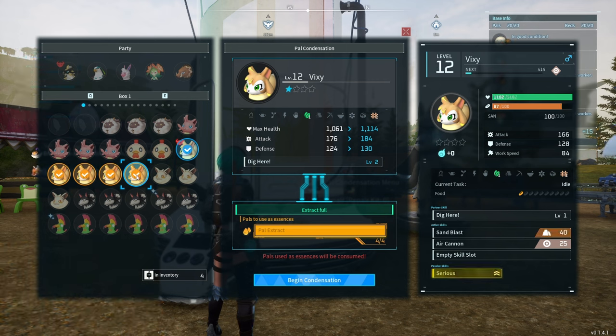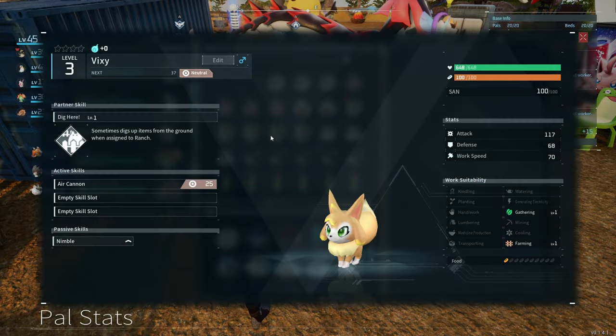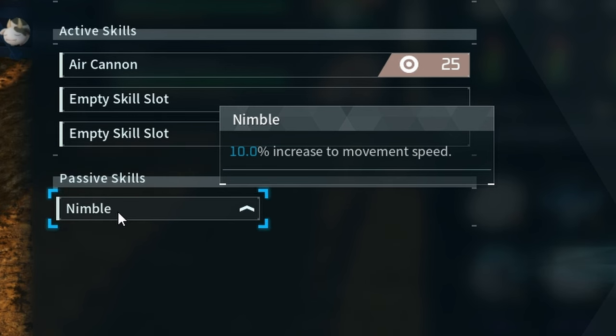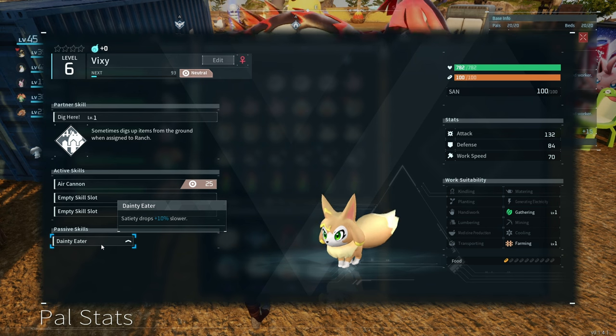You have to bear in mind that you're gonna lose the four over here. The only problem with this way is that you cannot tell what the passive does. The only way to tell what the passive does is to go straight to the pal box, click F, hover your mouse over it, and it says something like 'increase movement speed by 10%'.